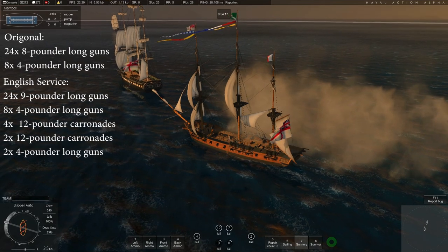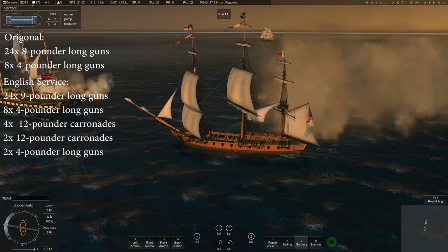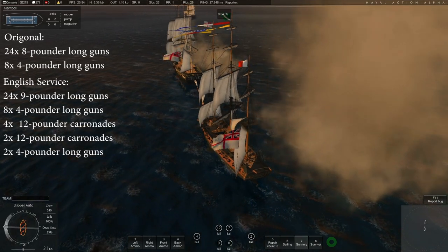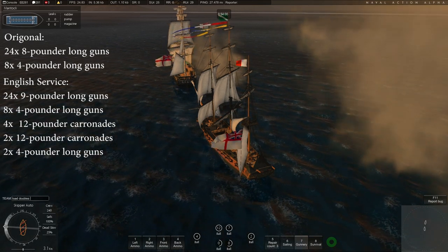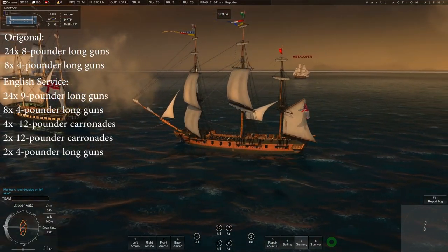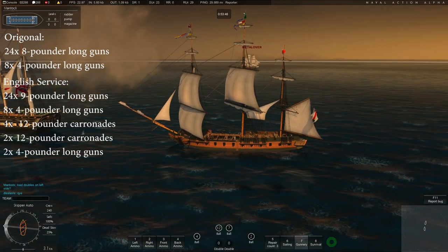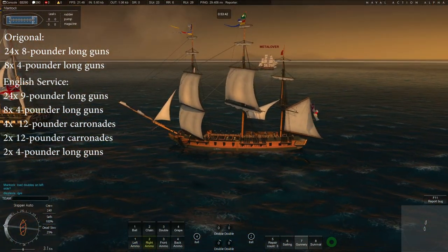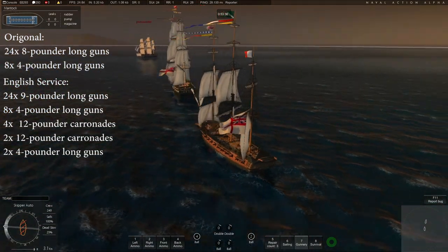An interesting note about general national construction standards: the French usually constructed better quality ships than the English did. Despite this, the English ruled the waves for a long time. If you think about it, being an island nation, the quality of lumber they used — especially in wartime — came from 60 to 80-year-old seasoned oak trees.